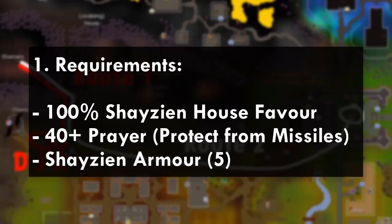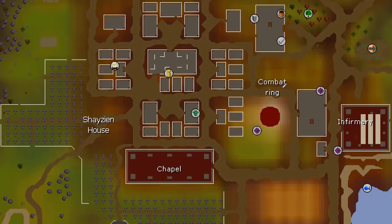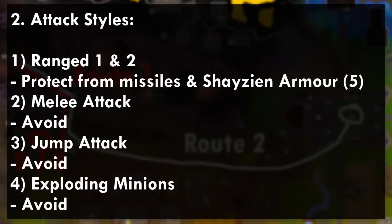The requirements for killing Lizardman Shamans are that you need 100% Shayzien house favor, you need 40 prayer for Protect from Missiles, and Shayzien armor tier 5. You can get the Shayzien armor 5 by going to the combat ring where you need to start from number 1 and kill that soldier until you get all the pieces, then kill numbers 2, 3, 4, and 5. After you get all the pieces for tier 5 you can drop all the rest so you don't waste any bank space.